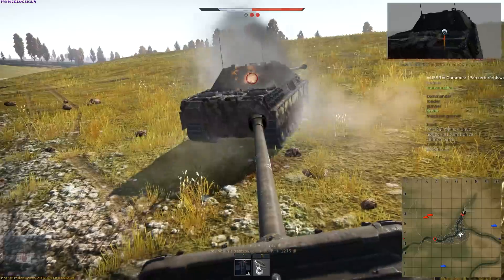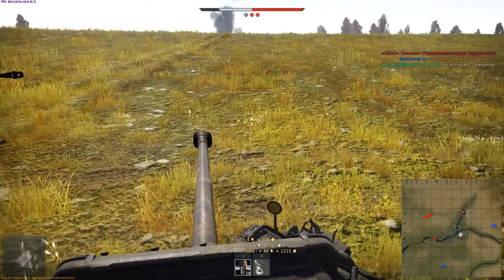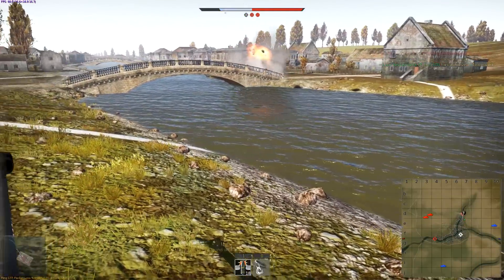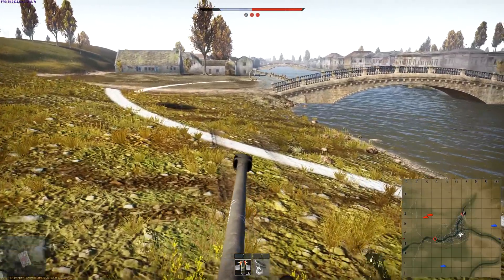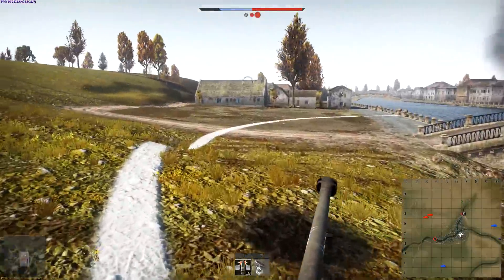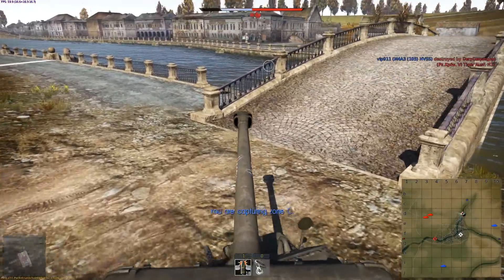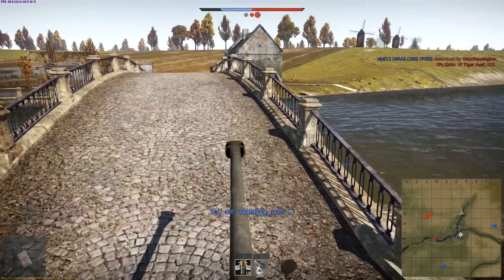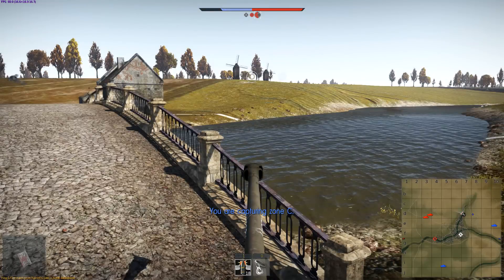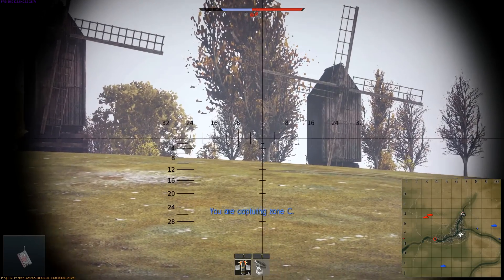We take out his tracks on the right side, preventing him from turning to look at us. We get behind him and one shot to the back finishes him — although he's still spinning in place, perhaps the driver is alive wondering what just happened. We still have to deal with the Tiger who was pinning down quite a few team members. Bombadil was in this match and I was talking to him over TeamSpeak asking for the Tiger's location.